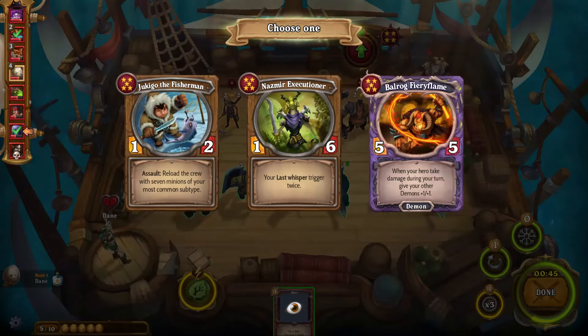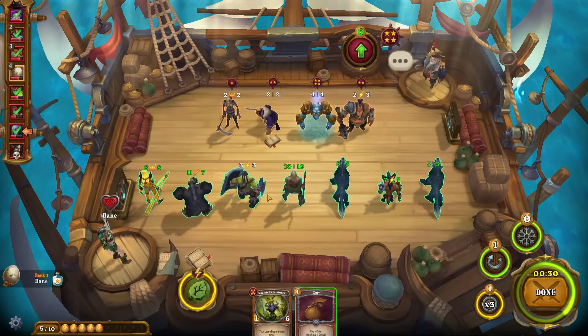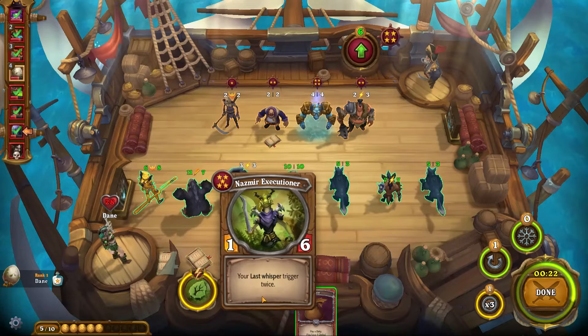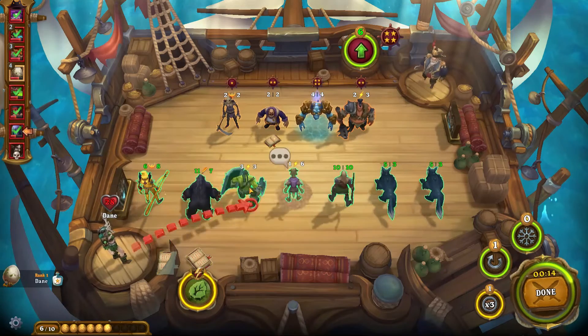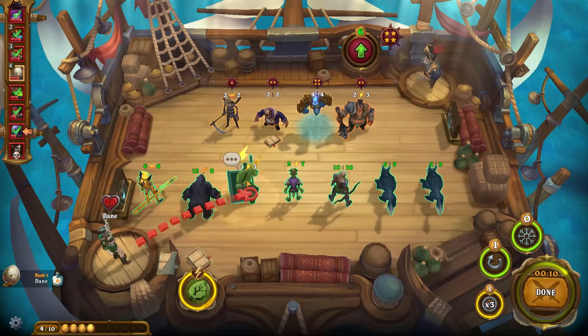Let's see what we can get out of this new recruit. 'Your last whisper triggers twice' — yes, we're taking that right now. We're getting rid of somebody right now as well. I think it's this man's turn to go — we can't really play him down right now, but we kind of have to take 'your last whisper triggers twice.' So we're going to get rid of this man right here. We're going to place this man, place this Duty, place this Duty, and do it again. Get them as beefy as possible.